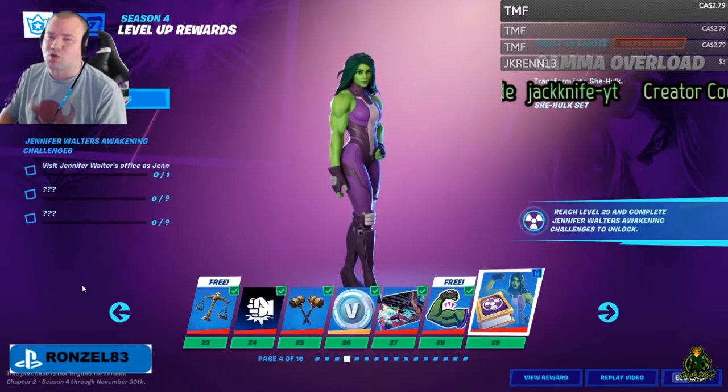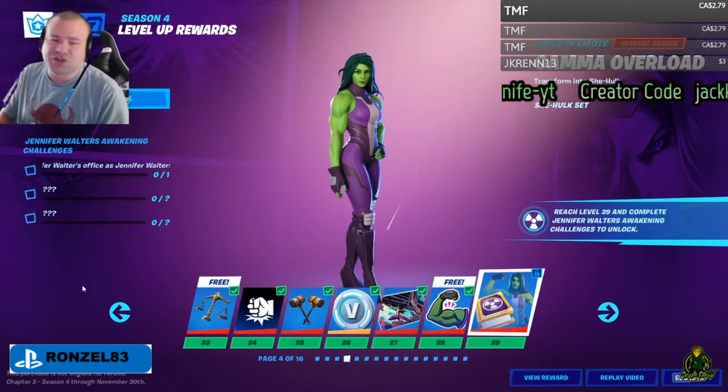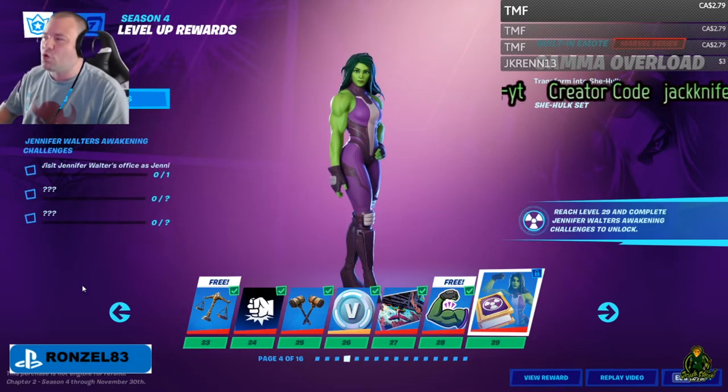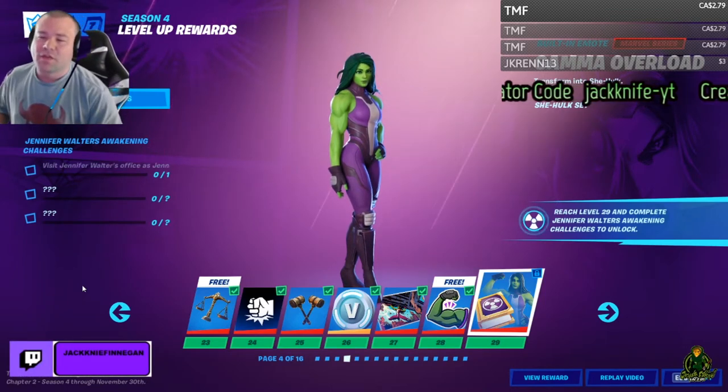Once you get to Battle Pass tier number 29, you unlock the Gamma Overload from the She-Hulk set. The Gamma Overload is a built-in emote, but you've got to complete three challenges in order to get it.